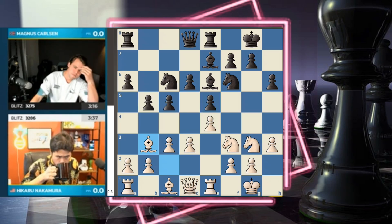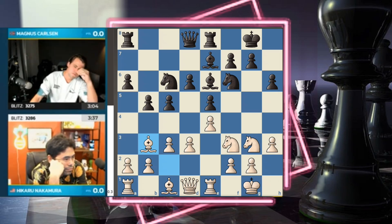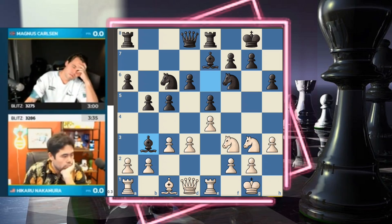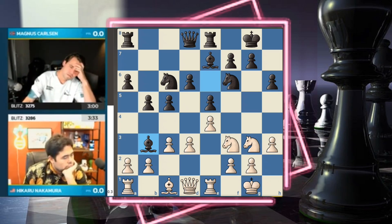Now we have this Italian-esque tension between the bishops. I don't think black is going to take on b3 — we rarely see that because it relinquishes control of the f5 square. Knight f5 isn't devastating — black's bishop could drop back to f8 — but it's not a move you want to allow easily. You want to fight for that square, so I'm expecting queen d7, maybe even knight a5. But he grabs it — he takes.